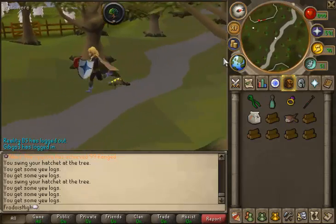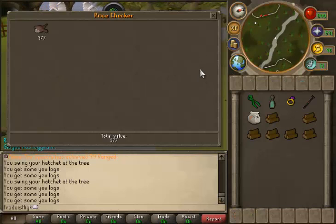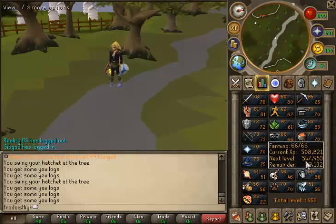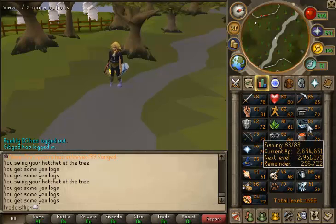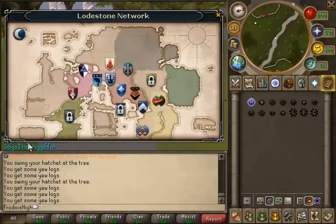Now I'm going to show you monkfish. Monkfish right now is exactly 377 coins each. Yews may be more profitable, but if Woodcutting is not your thing and you have a higher fishing level like mine, monkfish is some good money.